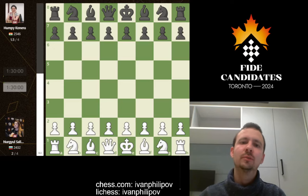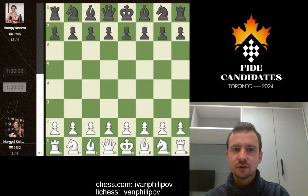Hello and welcome to the video. Today, as we do in this series, we follow Nurgil Salimov's journey at the Women's Candidates Tournament in Toronto, Canada. We join her in round four where she plays Humpy Koneru, a legend of female chess especially in the last decade. Before this game, both players have played three games — Humpy has one and a half points out of three, and Nurgil one point out of three, so they're towards the middle and bottom of the pack.